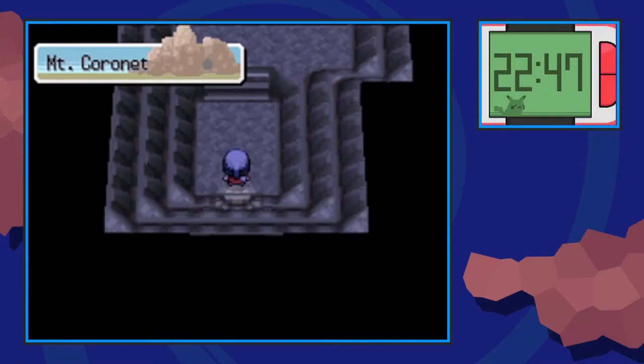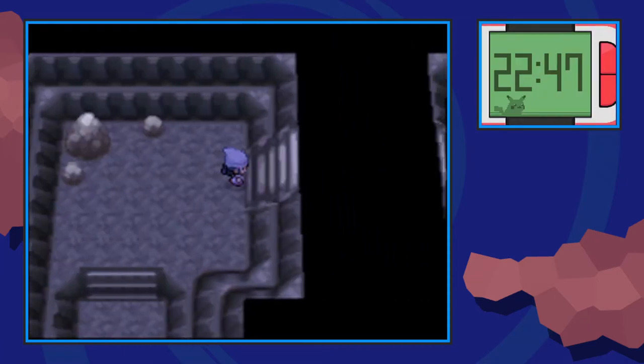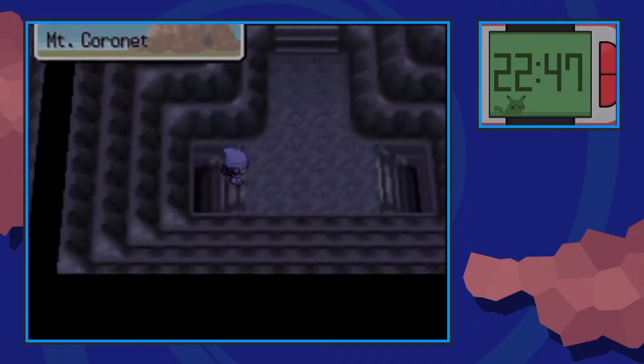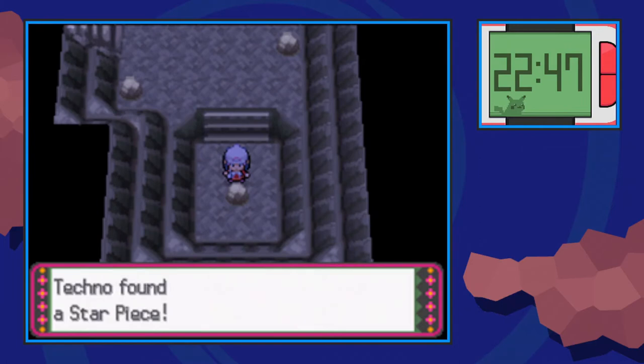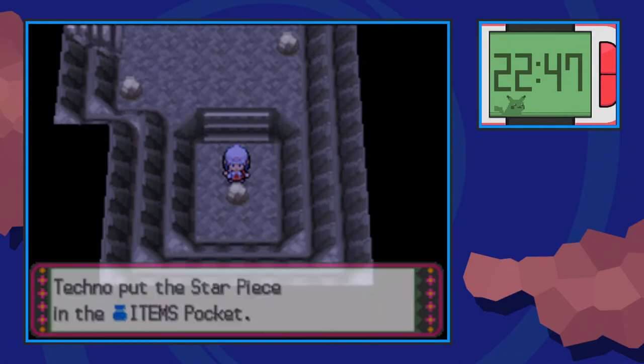This wall is locked partway through the story — you have to unlock a certain part to be able to gain access here. But once you cross through there, just go right across to the next staircase. At the bottom, hidden on the rock, you'll be able to find a Star Piece. There are actually quite a few Star Pieces here as well, which you can turn into shards.